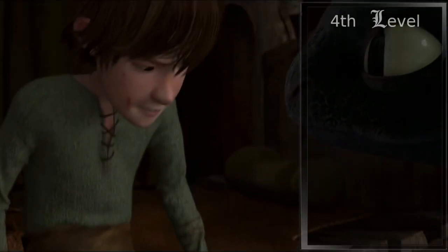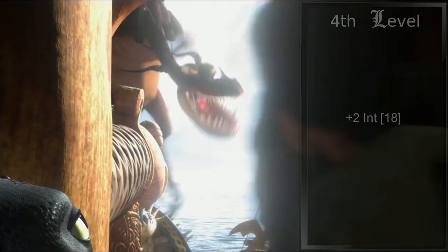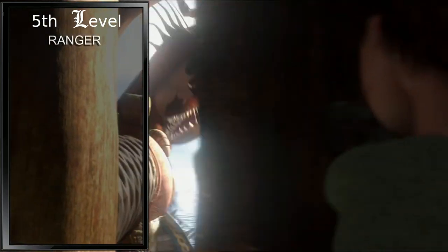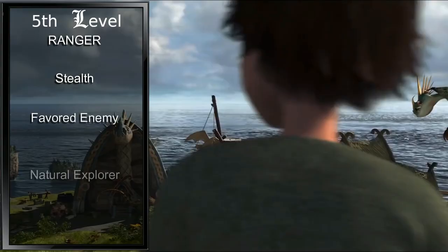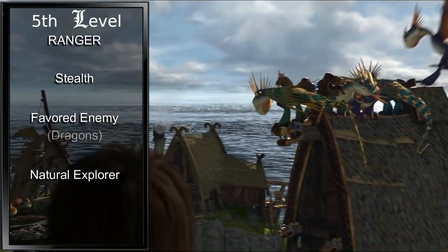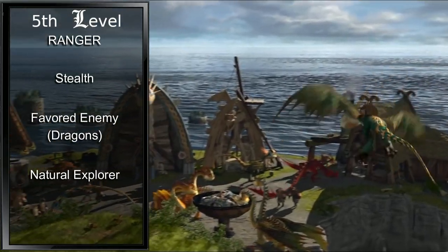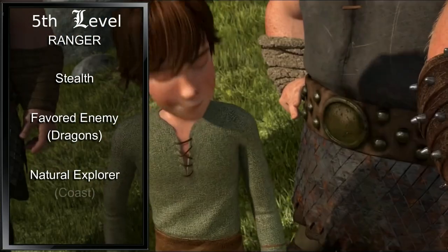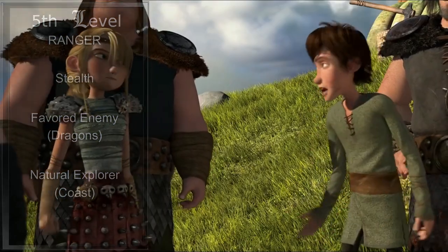As a fourth level Artificer, we gain our first ability score improvement, so we will drop this into our Intelligence, raising it to an 18. At fifth level, we will jump over to Ranger. This grants us proficiency with one skill — let's pick up Stealth — then we gain Favorite Enemy and Natural Explorer. Our Favorite Enemy is obviously Dragons, so we learn the Draconic language and have advantage on Survival checks to track them, as well as Intelligence checks to recall information about them. Our first Natural Explorer is probably the Coast, making all forms of travel easier for us, as well as survival in coastal regions.